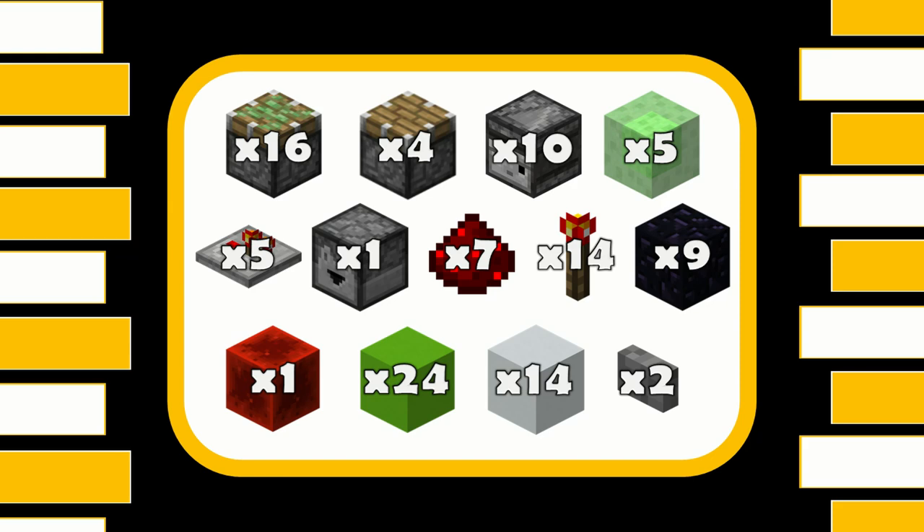For this truly amazing build you're going to need: 16 sticky pistons, 4 regular pistons, 10 observers, 5 slime blocks, 5 repeaters, 1 dropper, 7 redstone dust, 14 redstone torches, 9 obsidian, 1 redstone block, 24 blocks for redstone to go on, 14 decoration blocks, and 2 stone buttons.